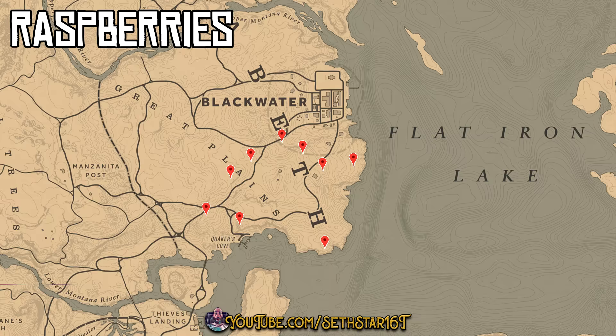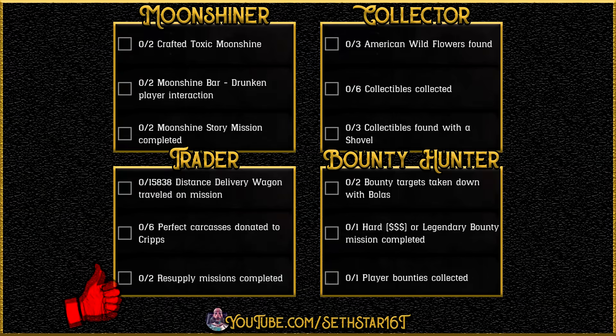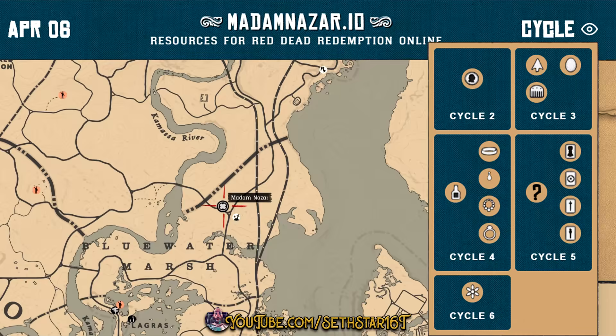Number 7: Raspberries Picked. Marked on the map by the red pinpoints, these are the closest to that desert sage. Here's a quick look at your level 20 roll dailies, collector cycle, and location of Madame Nazar.